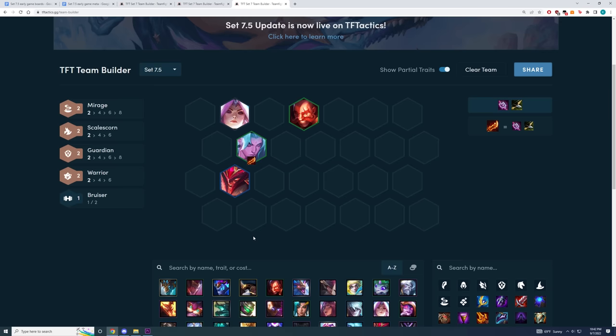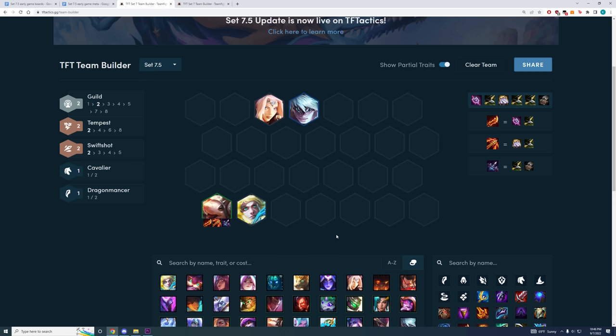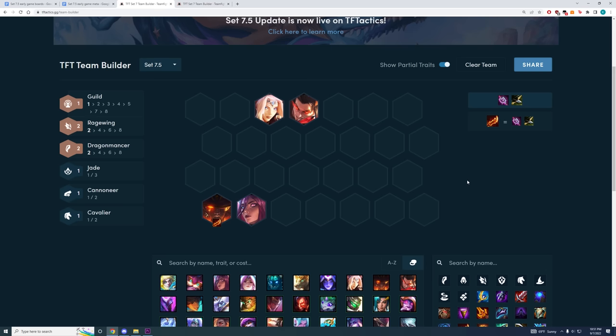Yone is generally a pretty smooth transition into any attack speed endgame board like Xayah because you're usually playing Sejuani. You could also play around Deja because you're already holding a lot of Cavaliers and Mirage units. Another way you could play around attack speed early game is playing around Twitch. If you're playing Twitch, you want Sejuani as well, and then you want a second Swift Shot like Ezreal. Because your frontline is weak with just Sejuani, you want a second tank — Lee Sin is pretty good because he gives you Tempest as well. You want to stack all your attack speed items on your Twitch and all your tank items on your Lee Sin. This is a very easy transition into Xayah because Xayah plays around both Twitch and Sejuani. The other variation is by playing around just Twitch and a Cavalier frontline, dropping your units for two more Cavaliers.